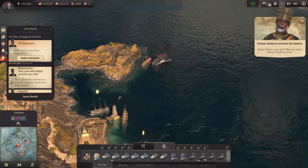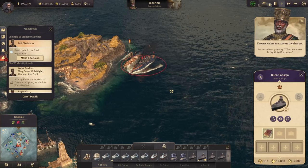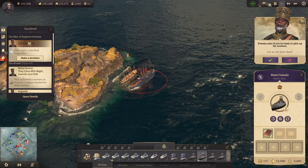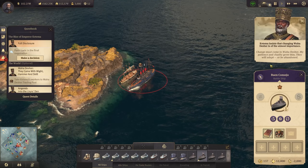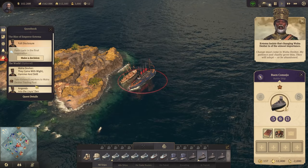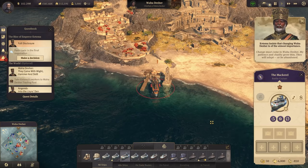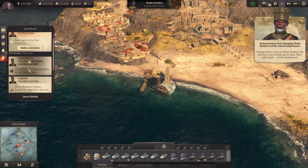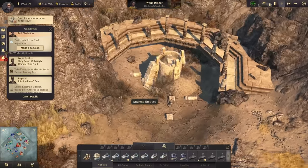We have also arrived now at Kitima. We are doing those faction quests before we can do the full disclosure mission — don't forget that, because right now I cannot finish the main quest. There are the workers, and we need to bring them up there now. Begin the turn, they will adapt, or be abandoned. They came with might, hammer and skill, and we will probably have to dig their way to the water there again.